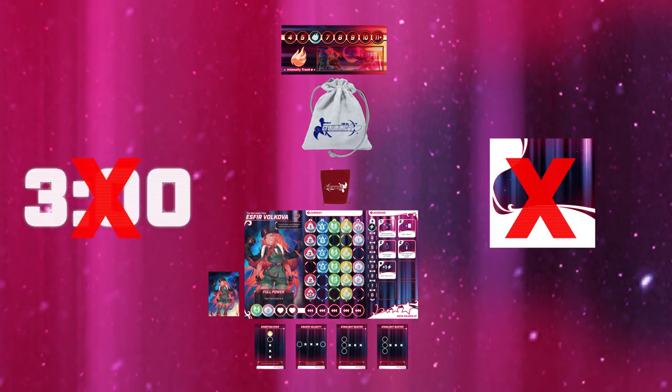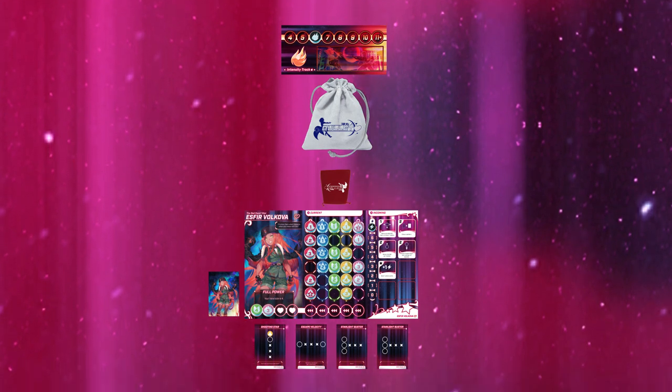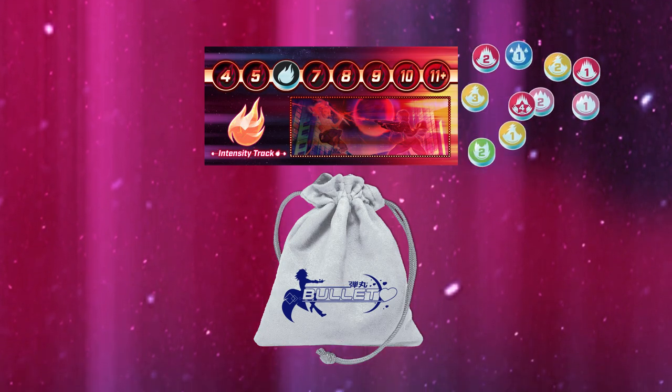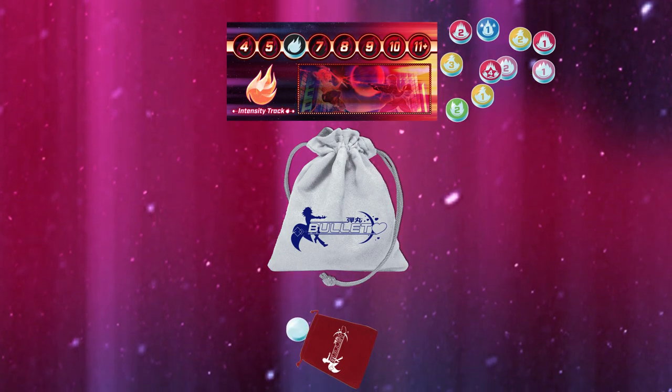The timer and power-up cards are not needed in this mode. The rest of the setup and the game remain the same with a few things added. When you clear bullets, you instead place them next to intensity. When you draw from the center, you will draw the current intensity and the number of bullets there.